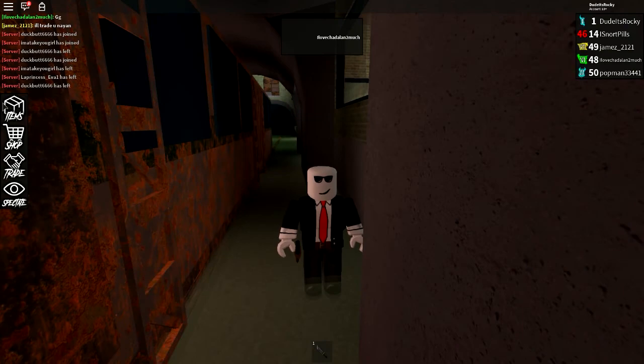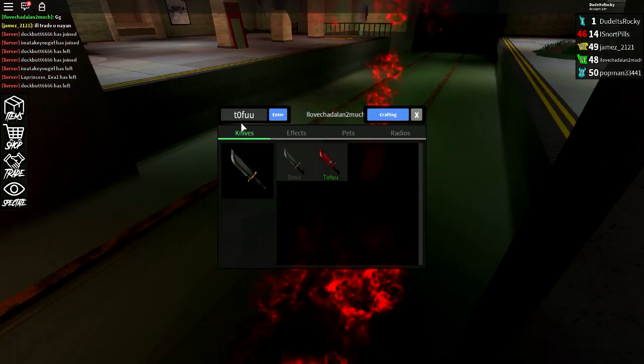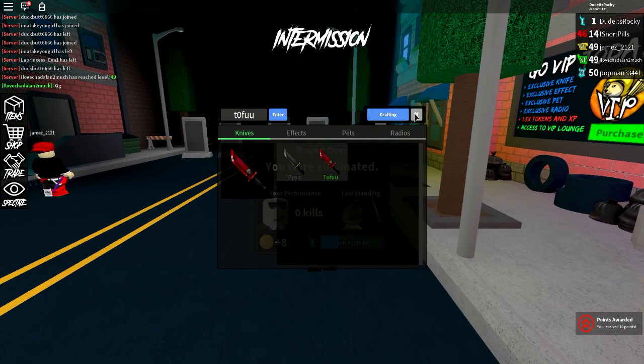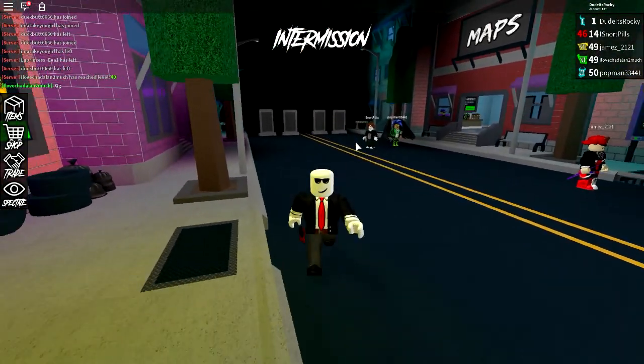I'm going to be playing Classic right now, so let's actually load Classic. I believe if you go to your items you can enter in some codes. So the first code is Tofu with a zero and two U's. That is the first code and you get yourself a nice red knife. I really like this actually — it looks really nice. I know I've been eliminated but I'm just trying to show you guys some codes.